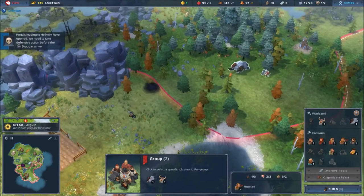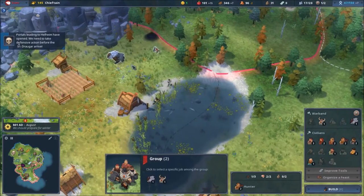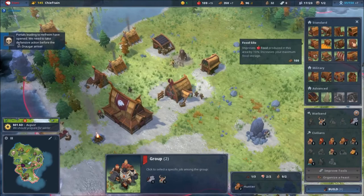They'll soon spawn from these portals and attack me. I can make a defense tower but I need people for it. No — let's make a food silo instead.